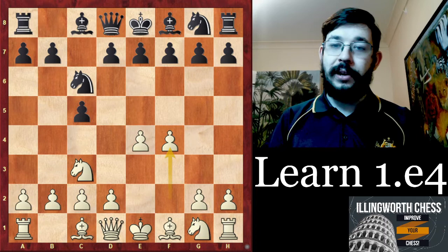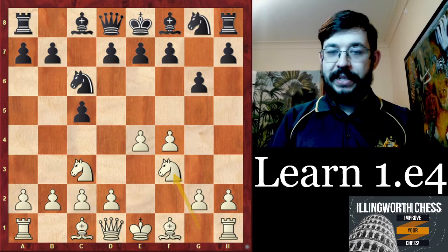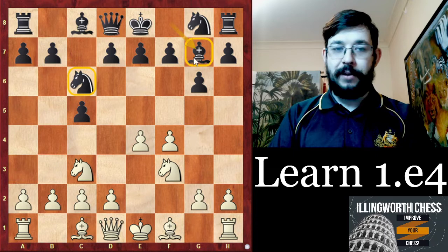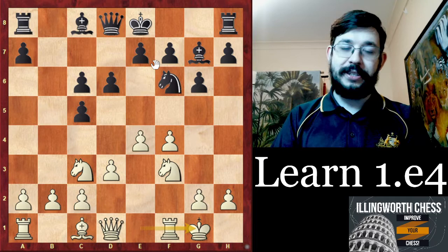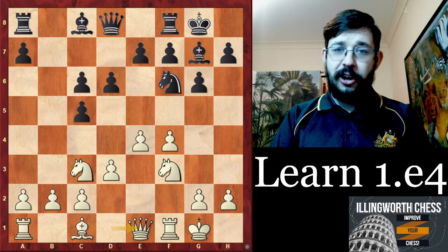With the Sicilian there are obviously a lot of ways to play against it — I've done some videos in the past recommending the Alapin with c3 going for a direct d4. But for this video I want to suggest something different: playing the Closed Sicilian with Nc3 and then the Grand Prix Attack with f4. What I like about the Grand Prix Attack from a club or online player's perspective is that it's very easy to understand white's ideas and often play the same setup in a lot of cases.